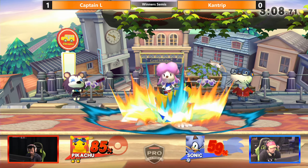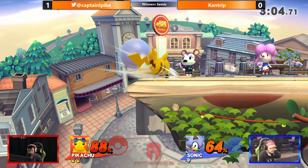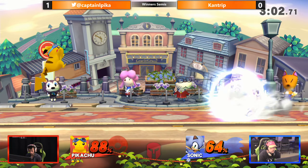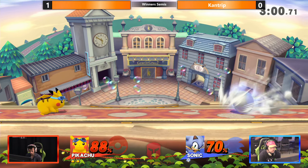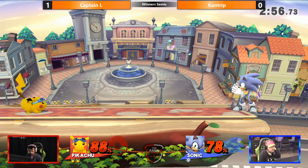Going for up air, trying to go for Nair, but the prop actually stuffs it out. There's a jab lock, but not quite. Jab locks are disgusting in this game — they're not quite like they were in Brawl. In Brawl, Pikachu could literally hit them into a few more jab locks, because jab lock has a limit of two or three — it's a limit of three in this game.